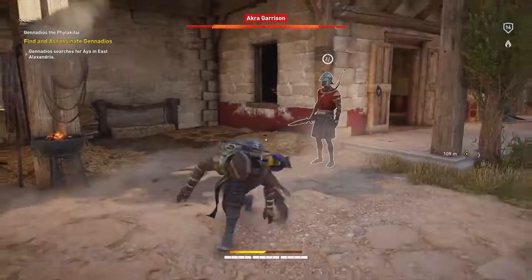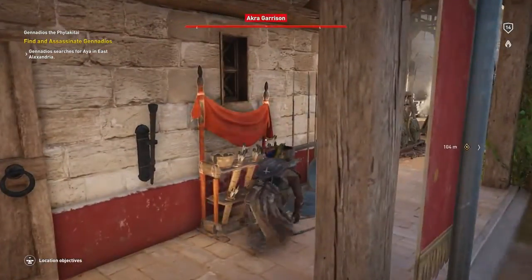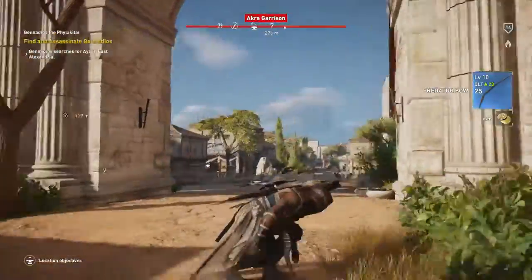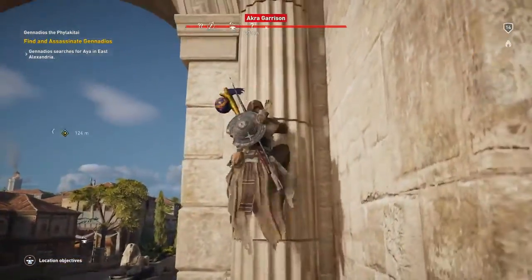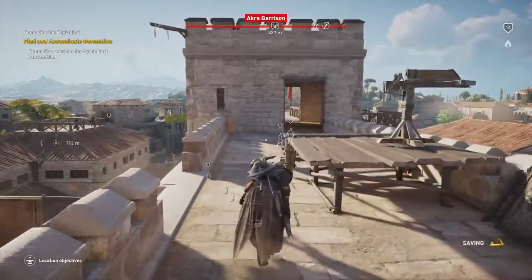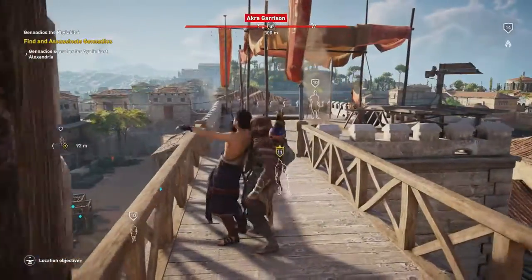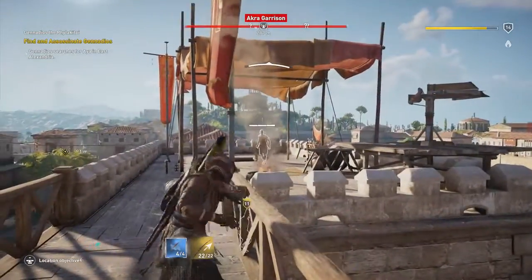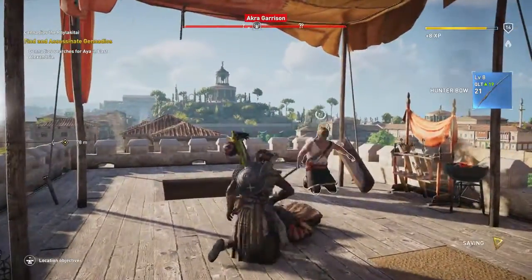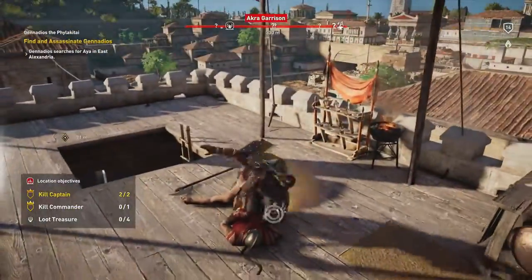Oh, he didn't see me. Oh, he did. Take that. And I can get more sleep darts right here. These things are so overpowered. They even work on captains. Although that guy could have blocked it, but I managed to avoid the shield. Sleep darts are definitely the best skill I've got so far. Well the captain went down, so I can take this guy out and then that guy's probably gonna need a sleep dart. And you too. Alright, both captains down. Just have a commander left and Gennadios.